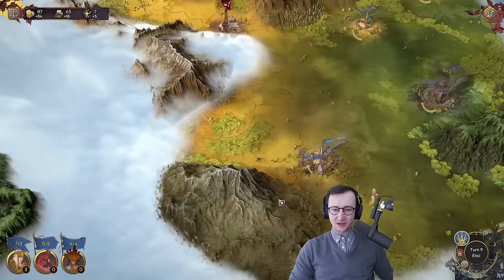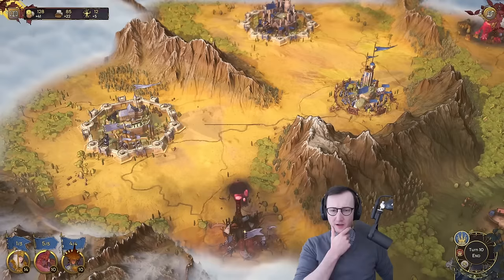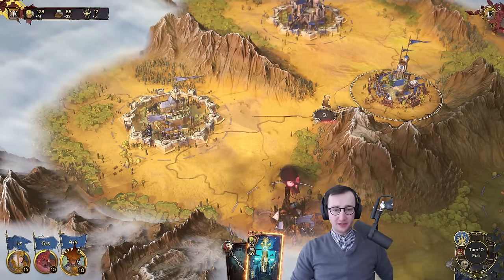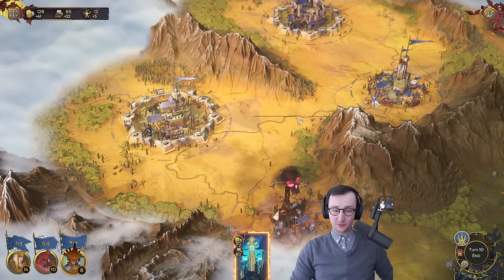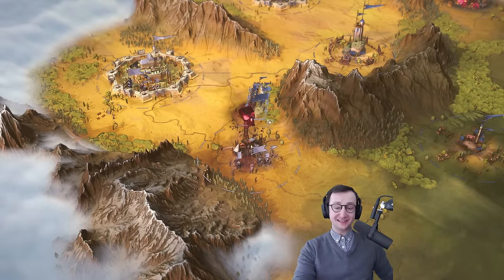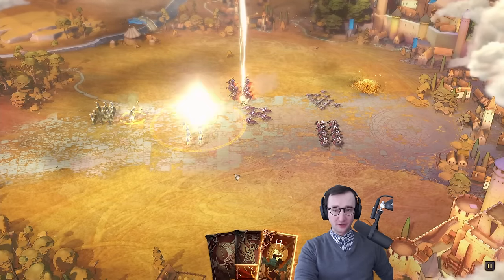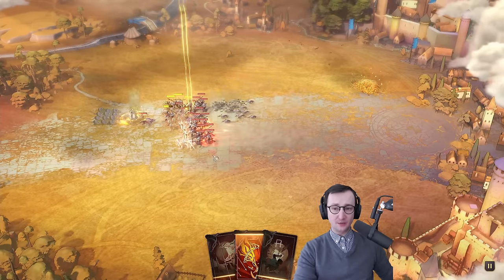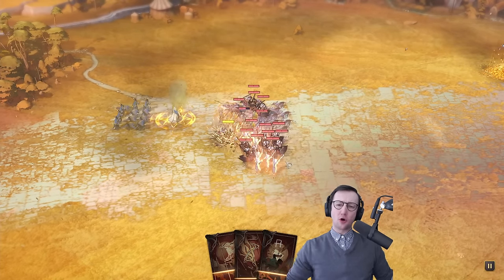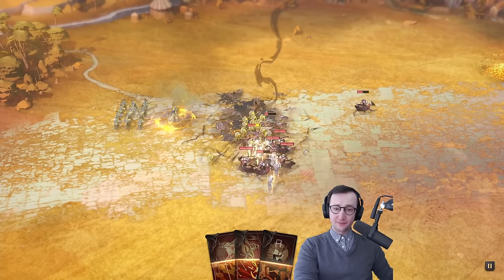I think what happened here is they held this location and then a wilderness army took it, and that's why they were damaged — they fought the garrison. I think this is winnable very quickly because of how exposed the enemy is. I expect their army to turn back and fight us right here, and if we defeat them I'm going to start sieging. With the Hierophant I'm pretty comfortable attacking and winning. It has a skull on top but let's hope — we have protection, so these units will be immune to charging damage.